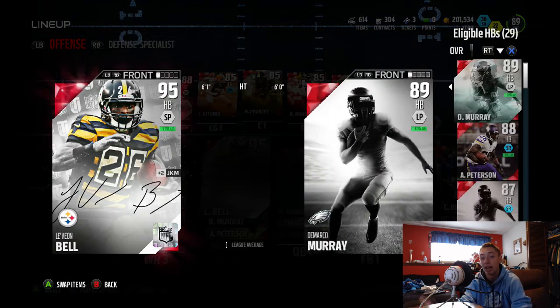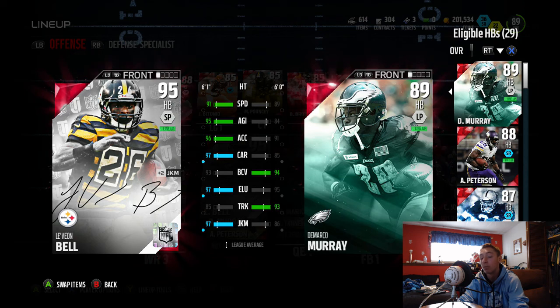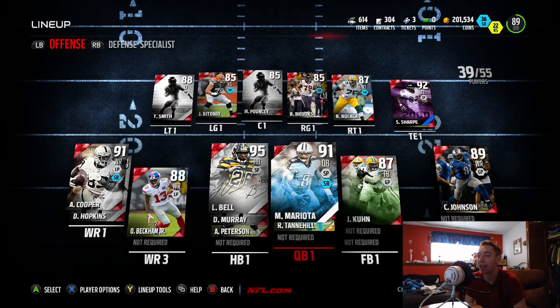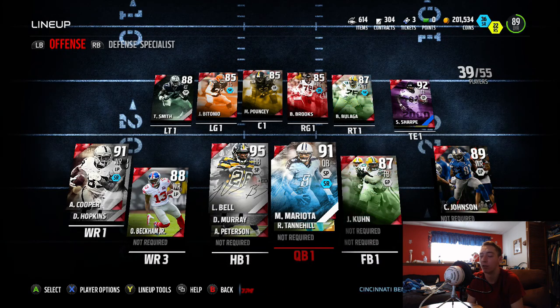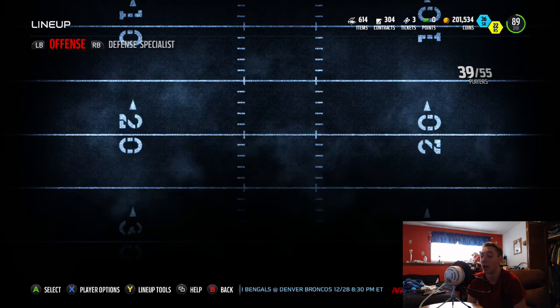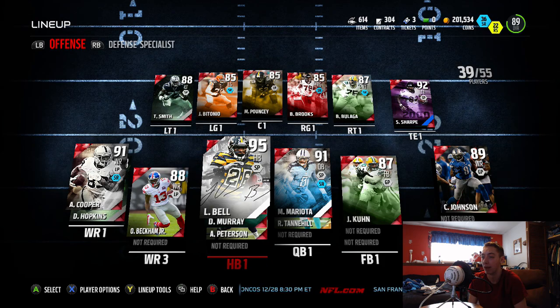The next card we're going over is 95 overall Signature Le'Veon Bell. If you keep up with the channel, you know I made a video saying I would either get Signature Cam Newton or Signature Le'Veon Bell, and the choice was up to you guys. I told you guys to leave comments and whoever got more votes would come to my team. At that point I actually lost connection to the EA servers — I got signed out and put back to the Madden home screen, and it wouldn't let me back in unless I quit and restarted.